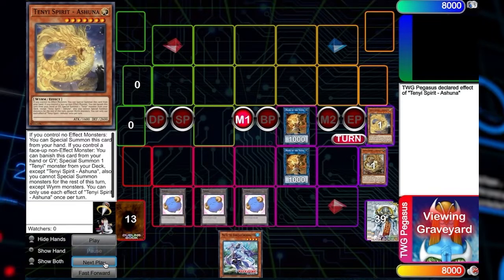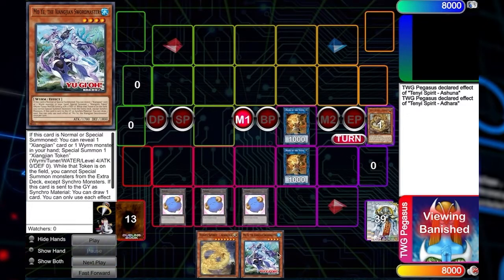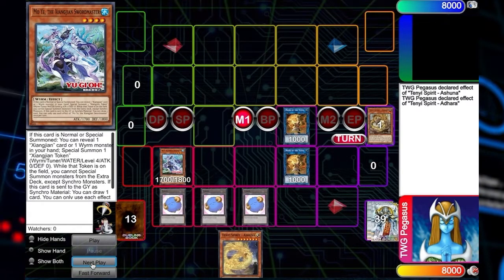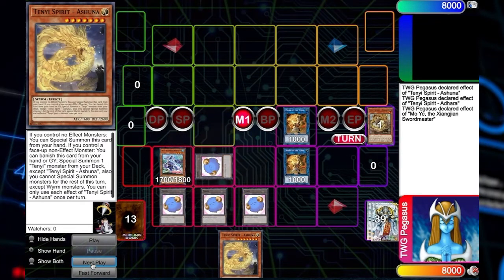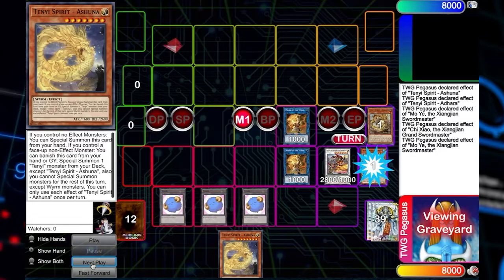You might want to play Avarice in a deck like this too — you are going to go through some monsters relatively quickly. From there, you banish the Adhara to add back the Ashuna. The reason why you do that is because of Moje. When Moje is on the field, you have to have a worm in your hand. So if you don't have a worm and these are the two cards you start off with, you're still going to have a worm if you're not interrupted by any traps. You normal summon, reveal the worm you just added back, special summon, and then go into the same line of play with the Swordmaster — he's good going first and good going second walking into a board.